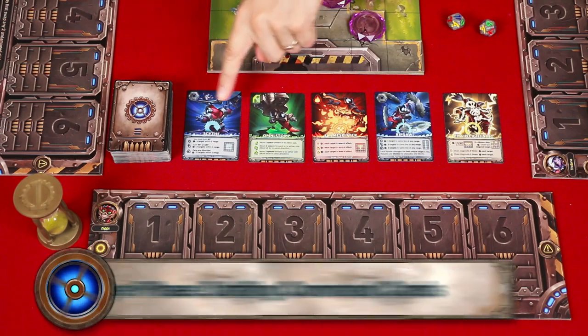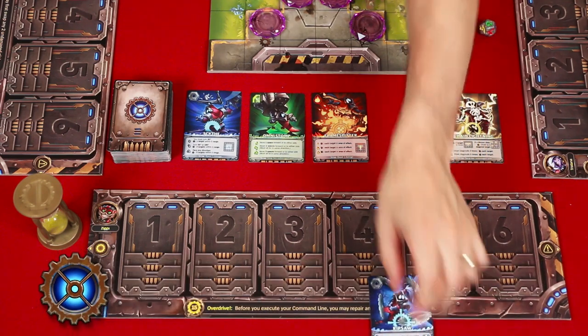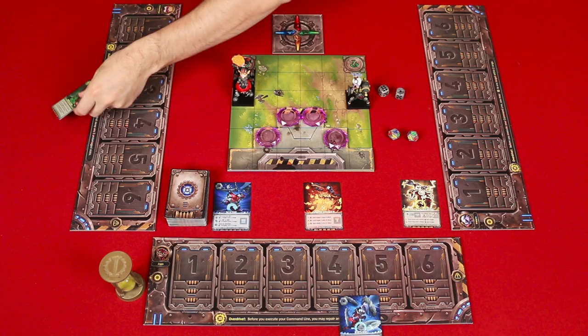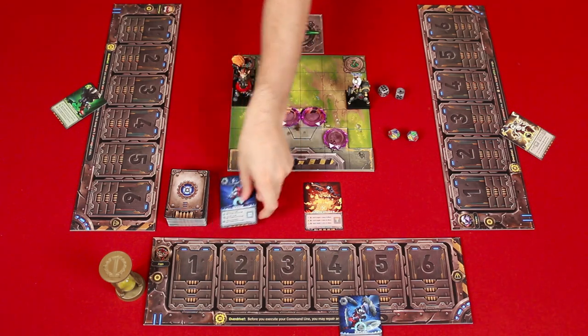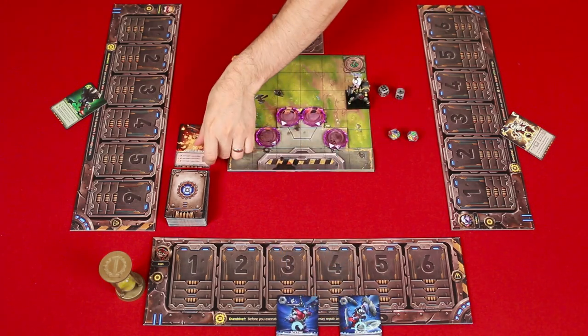Here, the first player deals five command cards into a face-up row from this deck, and then picks any one of them to collect. Each of these have special abilities that will affect how your mech functions in the game. Continue in clockwise order with each player picking a command card until a total of four have been taken. This is always true no matter the number of players. So if you have four players, each will get one. But if you have less than four, you keep going around again, meaning that some players will end up with extra commands. The leftover command is then placed in a shared command discard pile.